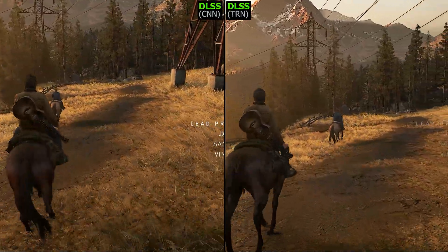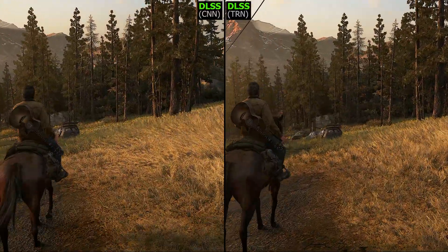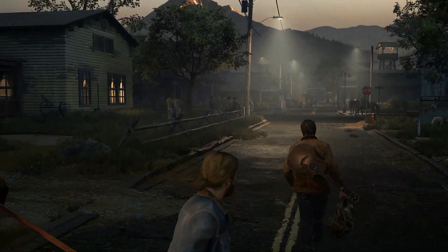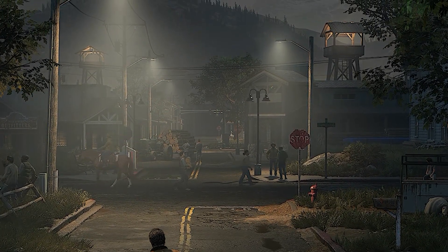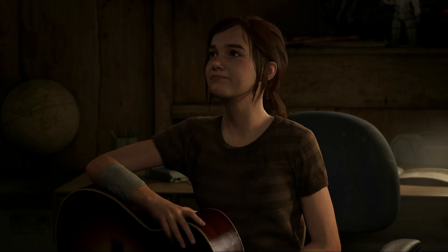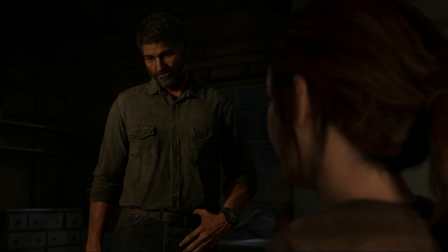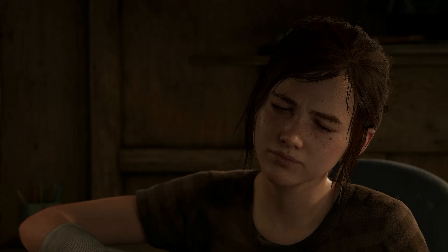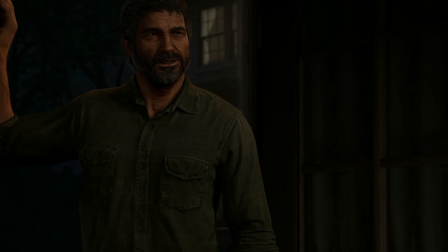That said, it's not perfect. In the little amount of time that I played, I did find an issue that stood out to me — and that's ghosting. The Transformer model can exhibit a little bit of ghosting with some distant objects when the camera's not really moving, and this has been an issue in other games as well. It's nothing really unexpected, but it's also not nearly as bad as it is in some other games. For example, if you look at Joel's hair as he walks away, you'll notice there's a little bit of a ghosting trail behind. Nothing crazy, but I noticed it so I figured I'd point it out. That's something the CNN model does not have.